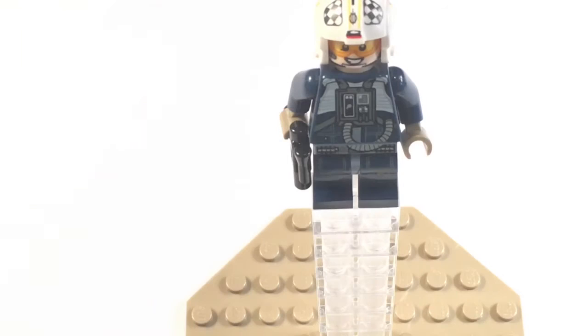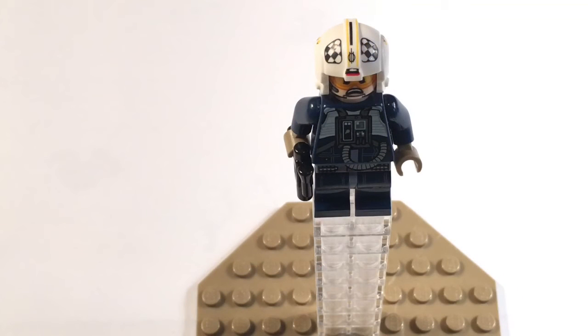Now let's get on to the set. Here we have a rebel pilot. He has a box and a tube connecting to his helmet so he can survive in space. He has a helmet with some pretty cool details, some goggles on his face, a smile, and some leg printing. He also has a screaming worried face as his alternative expression.